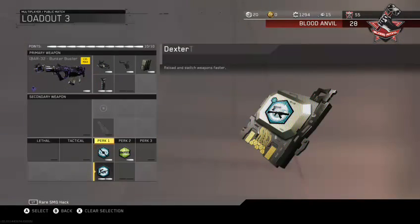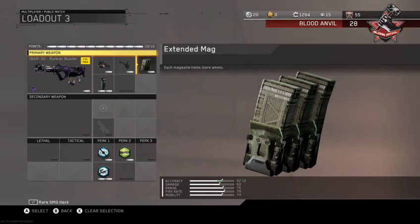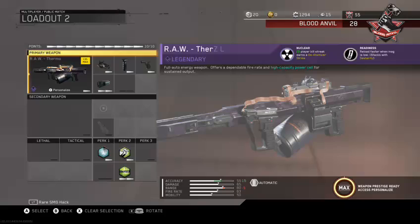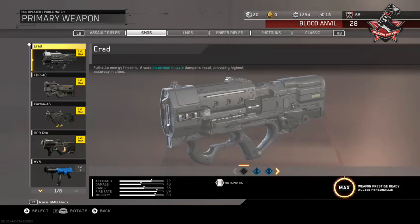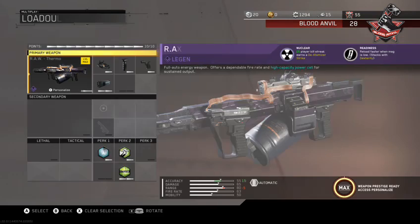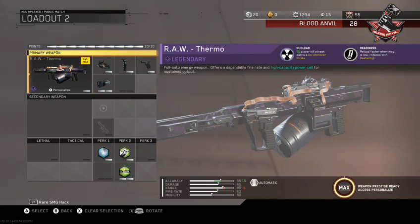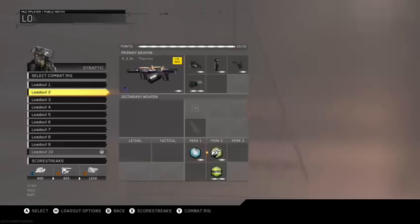I changed my KR class setup — it has Blind Eye, Dex, and Hardline now, instead of Dex, Hardline, and Scavenger. I replaced Stock with Extended Mags. I'm using the Thermal now just for nukes, really. If you're using a Repeater, use that class where it has Stock instead of Scavenger, but since the Thermal only has 140 bullets, I need that Scavenger.